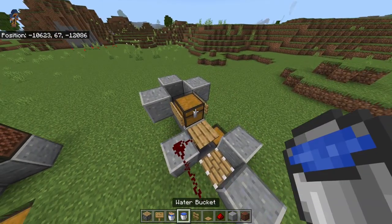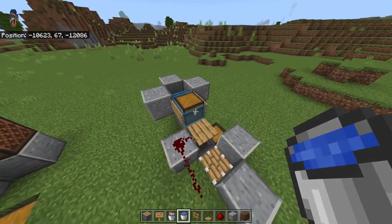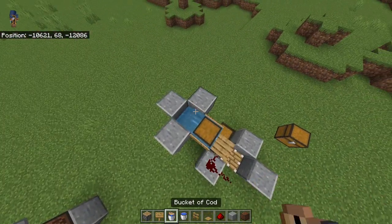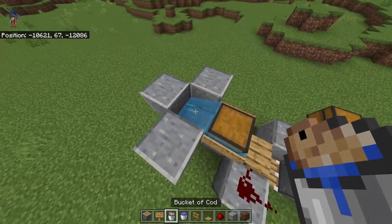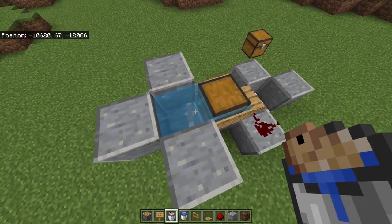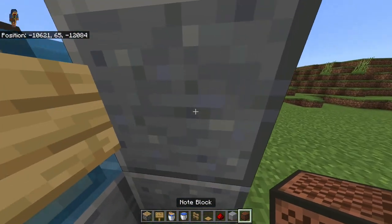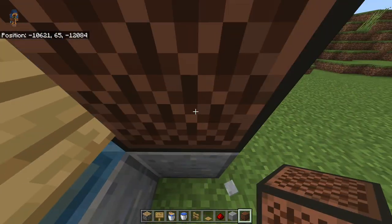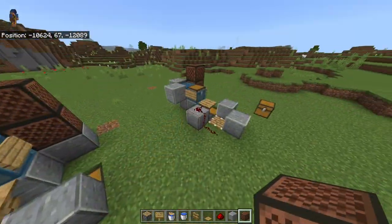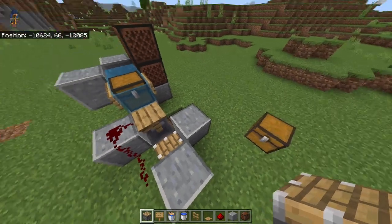If we now want to waterlock this chest, no water should flow out besides in this direction — and there we want to place a bucket with a fish of your choice, just to increase all the rates. Next, place a block right here and swap it out with a note block like this, then place another note block on top. Everything should now look something like this.